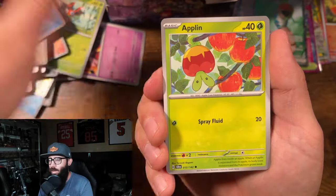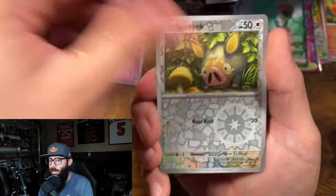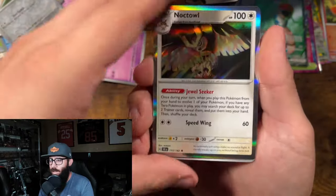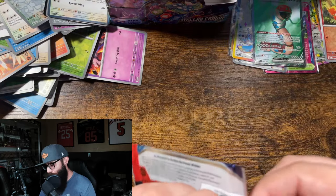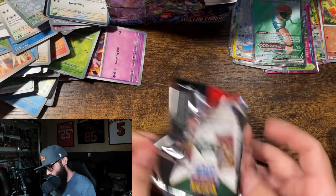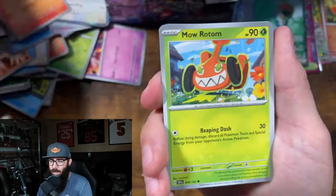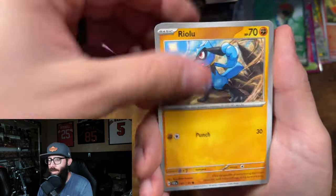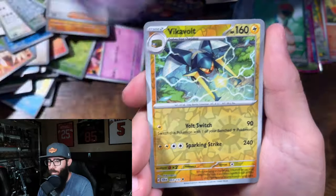Wooloo. I'll try and go a little bit faster here for you guys. Chonk, King, Noctowl. Noctowl promo from the ETB is cool, I think. Roraboot, Eevee, Riolu, Toadscool, Kofu, Fido.